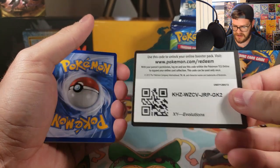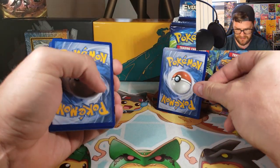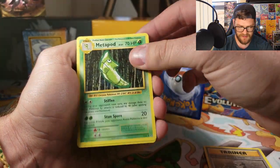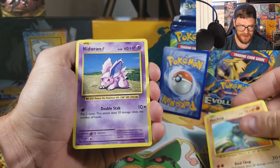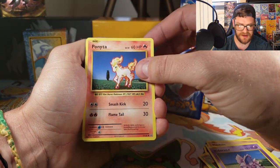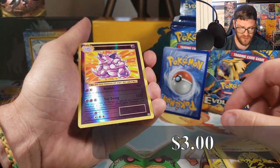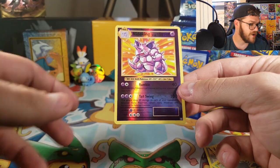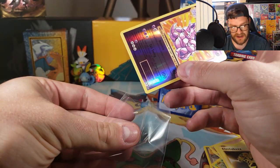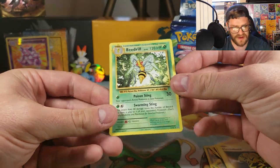Starting off with the code card. Pack one: Professor Oak's Hint, Metapod, Switch, Machop. Nidoran used to be grass in the original Unlimited and First Edition base set, but in this one it's actually psychic. Ponyta, Drowzee, Electabuzz — Electabuzz was actually a rare in the original. Reverse Holo Nidoking — Nidoking was also grass. I will take the Reverse Holo. And our first rare is a regular Beedrill.